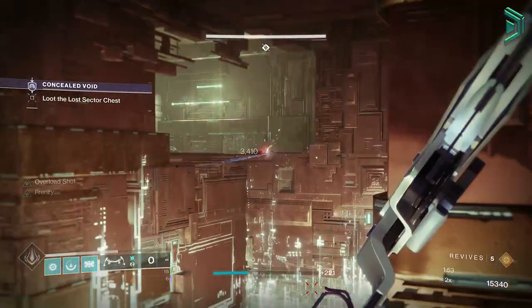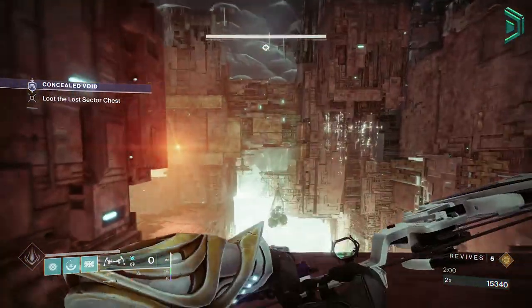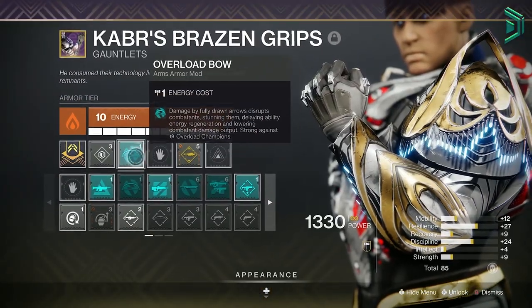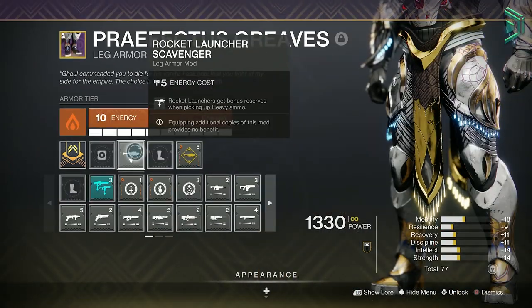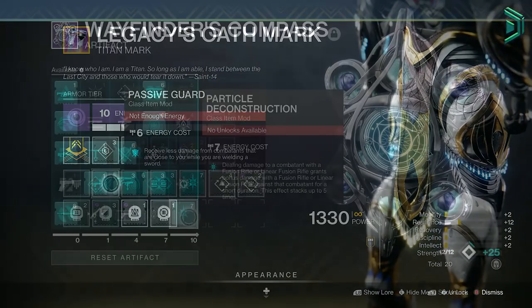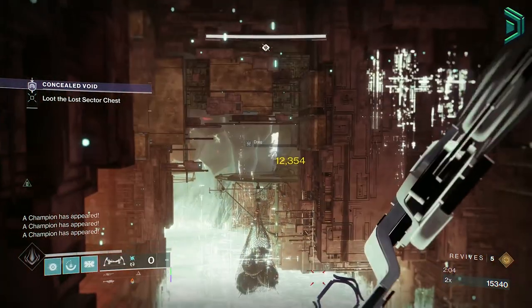So assuming you're using the initial setup I recommended — Arbalest, an Energy Auto or SMG, and a Rocket Launcher — your normal mods will be your Ammo Finder mod for your heavy weapon, then your Champion mods in your Gauntlets, either Overload Auto or Overload SMG, then your Reserve mod, your Scavenger mod, and then save your class item mods for any new Seasonal Artifact mods you'll get when you're ready, such as Particle Deconstruction. From this point on you'll start to make adjustments to the build to suit around the new Seasonal meta, whichever that may be.